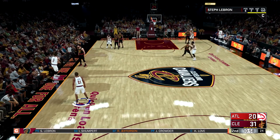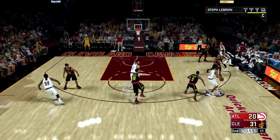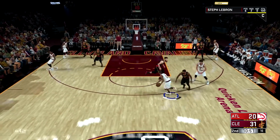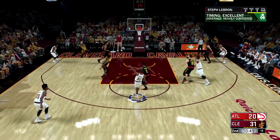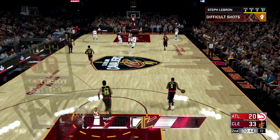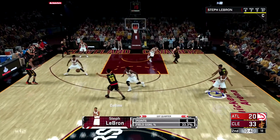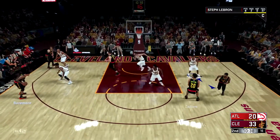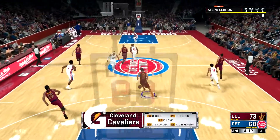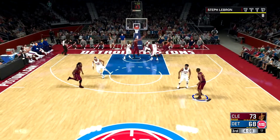Ankle Breaker is a very easy badge — it's the same as 2K17. All you have to do is simply do dribble moves. You can either get a dribble move leading to a score, you can shoot or get an assist, but you have to make sure you score because that's the whole point. All you have to do is get a dribble move leading to a score.